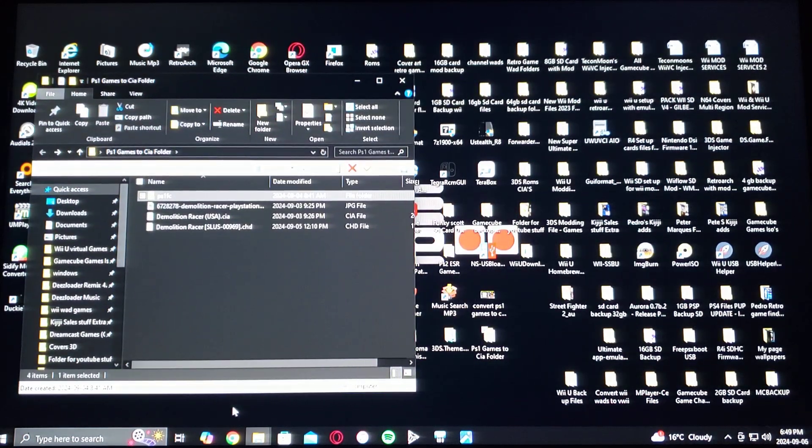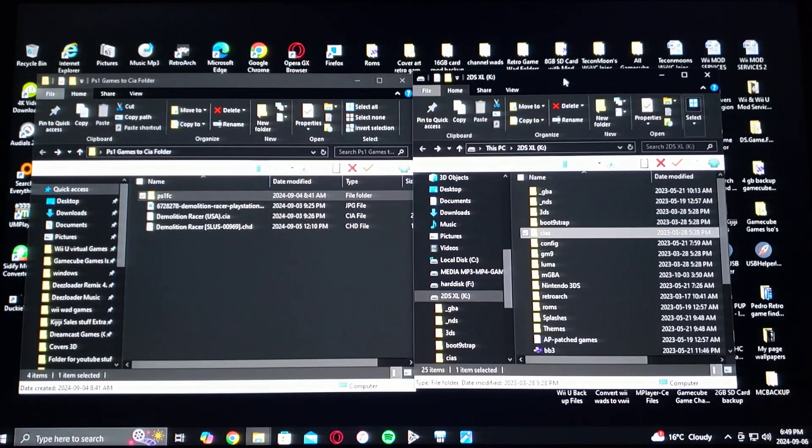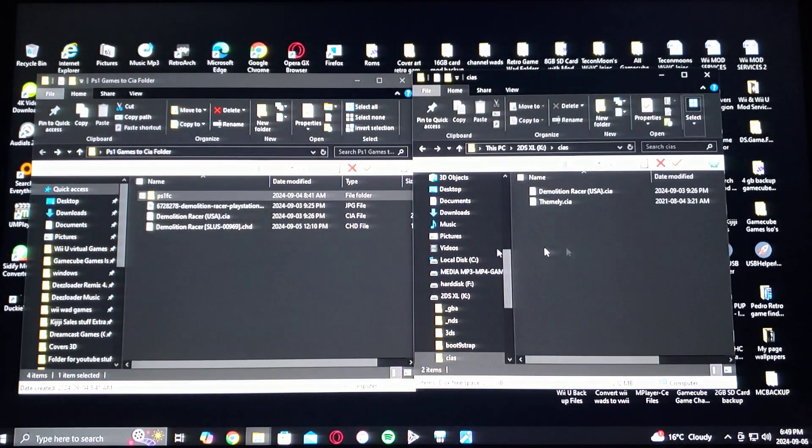Now all you've got to do is take your 3DS's SD card and drag and drop the game into the CIA's folder. Mine's already there.